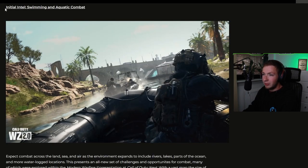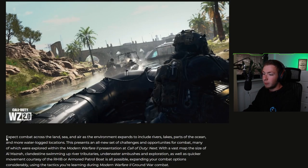We got some initial intel on swimming and aquatic combat. Expect combat across the land, sea, and air as the environment expands to include rivers, lakes, parts of the ocean, and more waterlogged locations. This presents an all-new set of challenges and opportunities for combat, many of which were explored within the Modern Warfare 2 presentation at Call of Duty Next. With a vast map the size of Al Mazrah, clandestine swimming up river tributaries, underwater ambushes and exploration, as well as quicker movement courtesy of the RHIB or Armored Patrol Boat is all possible, expanding your combat options considerably using the tactics you're learning during Modern Warfare 2 ground war combat.